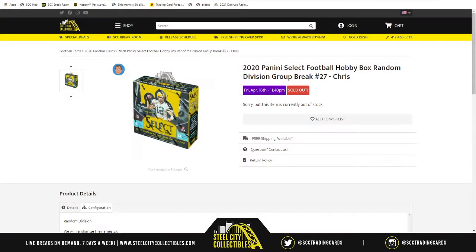Our next group break is going to be 2020 Panini Select Football Hobby Box, random division group break number 27. We're taking spots in the NFL divisions, randomizing both lists five times, then pairing up the two lists. Whichever division ends up next to your spot, the teams in that division — those will be the cards you receive.